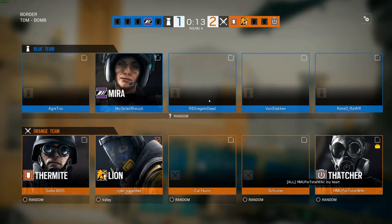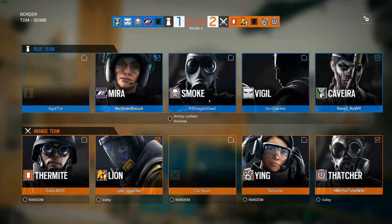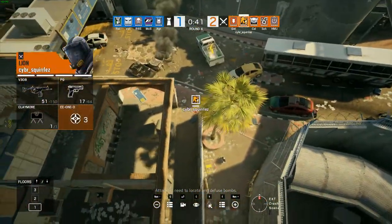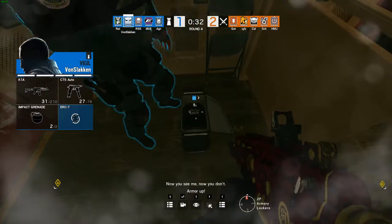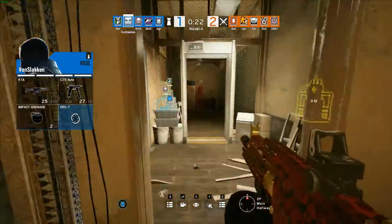That Caveira definitely pulling her weight — getting two picks and a diffuse. Rated and Randy Gaming will pull out a Caveira themselves. I don't see Border being too much of a roam-friendly map honestly — it's very much a lot of anchoring on this upstairs defense. But it can be done if you play down in Customs and around that Ventilation area — you could get some easy picks.